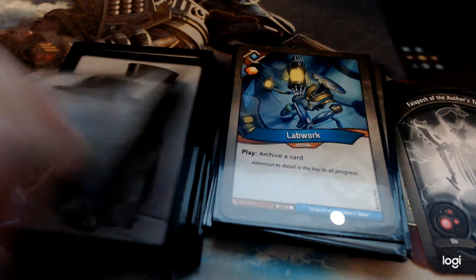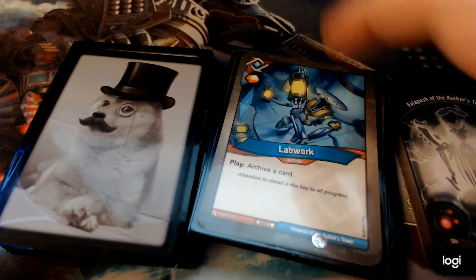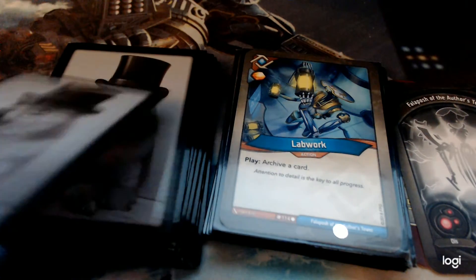I have two Lab Works. Lab Work is an action that gains you one Amber, and when you play it, you archive a card. Archiving can be so strong, especially when you have cards like Key Hammer or Miasma that you want to save till later. Archive can be really good for those — it frees up your hand space. Archive is just a really powerful mechanic, and I'm really excited about it.